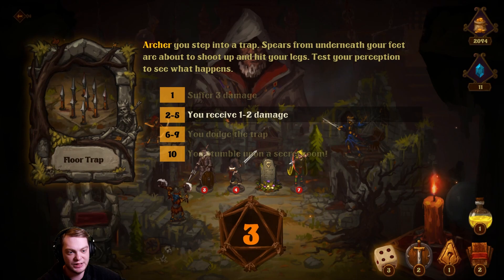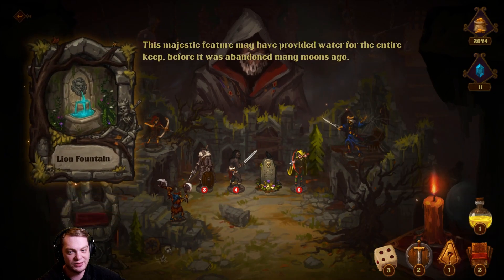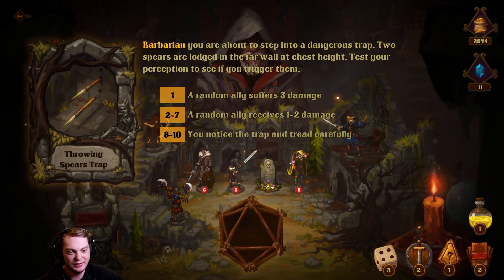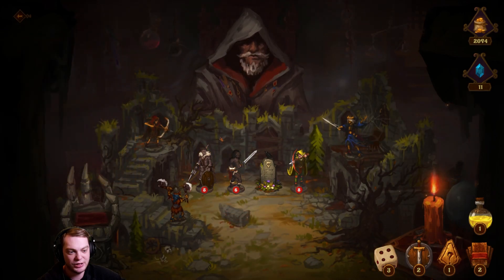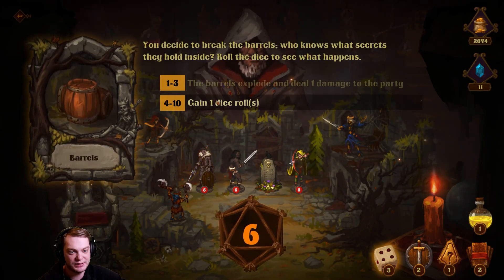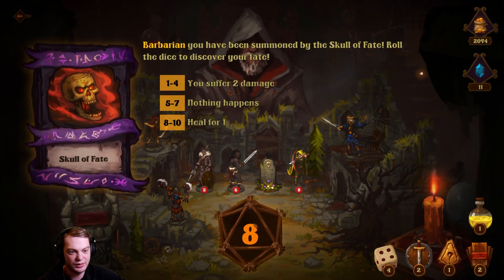Three — you receive one to two damage. We received one damage, not bad. Heal your party for one to two, not bad. Eight — you notice the traps, nice! Break the barrels.